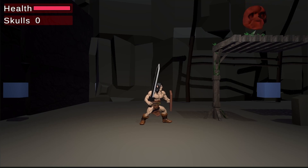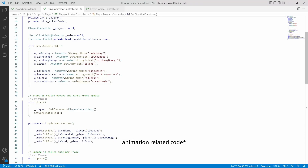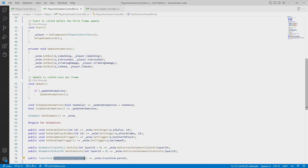I originally thought that it wasn't needed for such a small and simple game. But turns out I was spending too much time debugging the code whenever I added some new actions. So I redid the player controller and put all the animation-related code outside to make the code look much cleaner. Now it's much easier to know what's going wrong.